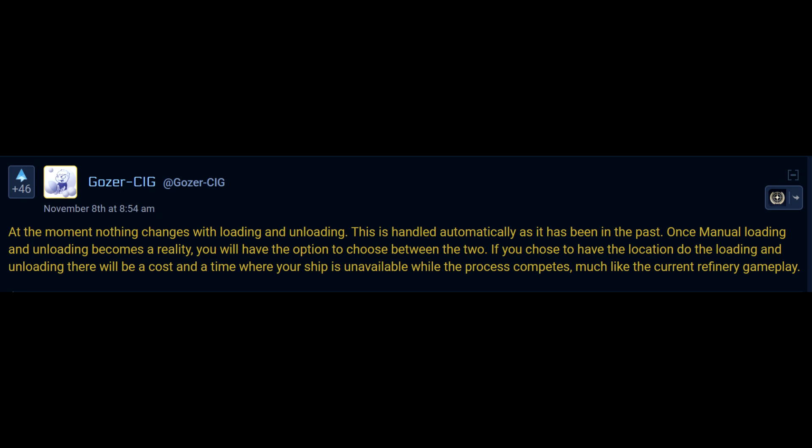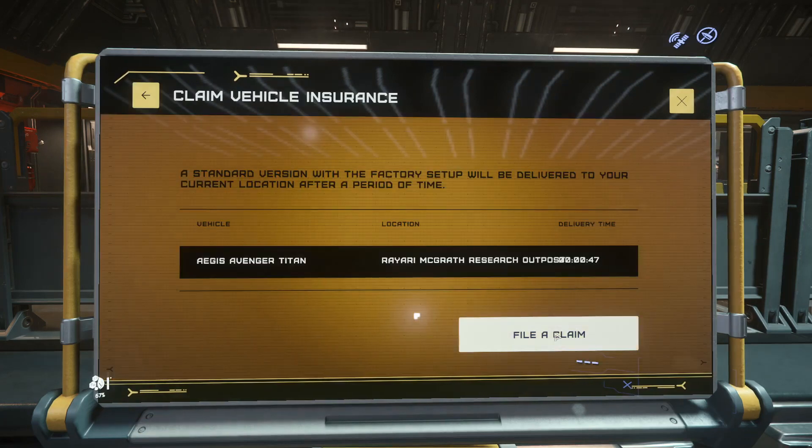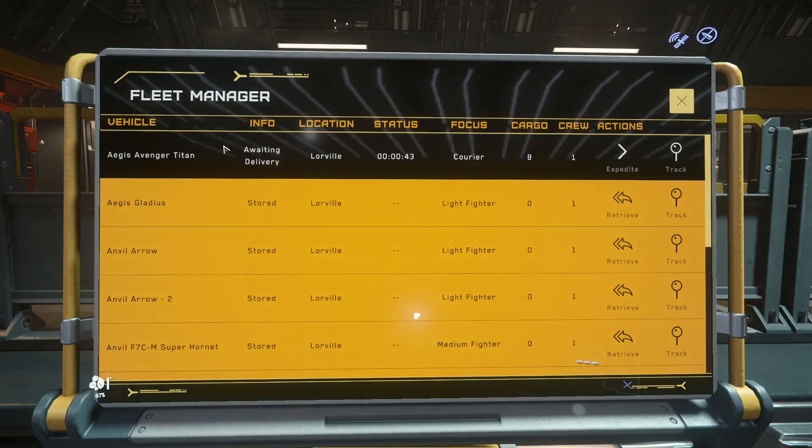Once manual loading and unloading becomes a reality, you will have the option to choose between the two. If you choose to have the location handle loading and unloading, there will be a cost and a time where your ship is unavailable while the process completes — it's not quite like refining, where my empty prospector is immediately available while the ore is what's no longer available. What he is saying is that during future automated loading, my ship will be in the equivalent of a stored state with a countdown timer, kind of like an insurance claim — and who knows, perhaps even an expedite option. I'm glad for that because otherwise they would have to show the entire loading process, which would be a huge task with little gameplay benefit.